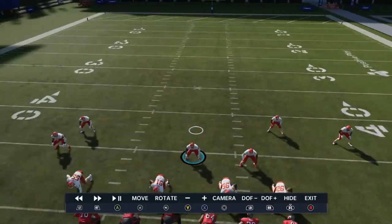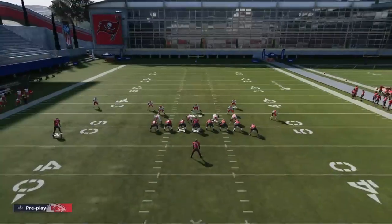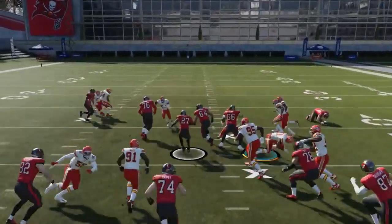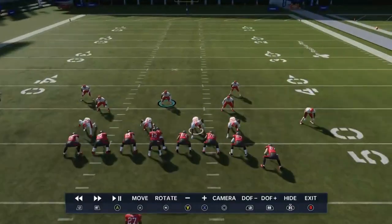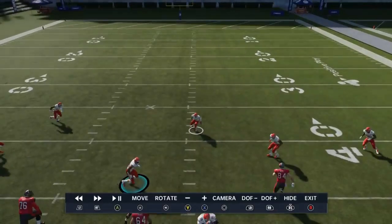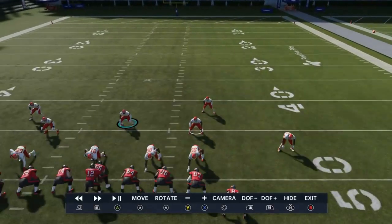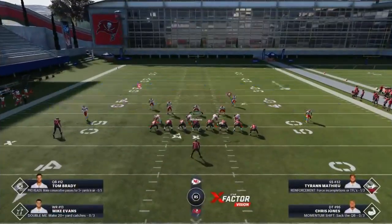Now I'm going to run a play and guess pass to show you how these safeties react differently. When I guess pass, I force their hand — these safeties drop back and take themselves out of the play, making them much less effective. Tyron Matthew reacted better but that's still yardage lost, because if he was walking forward and running up to play his gap like he did on the first play, we'd be shutting this down a lot quicker.